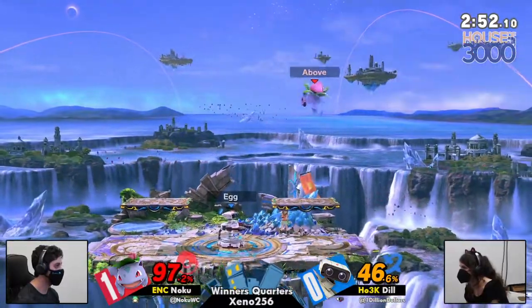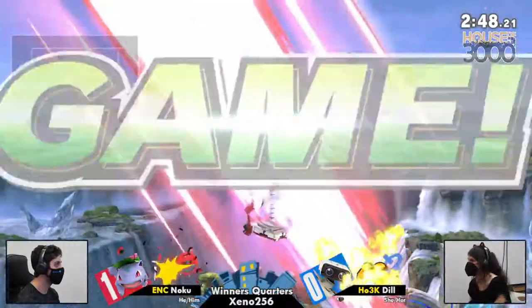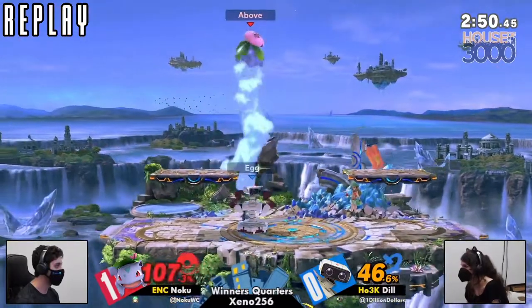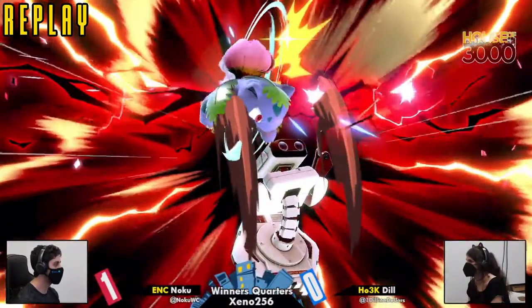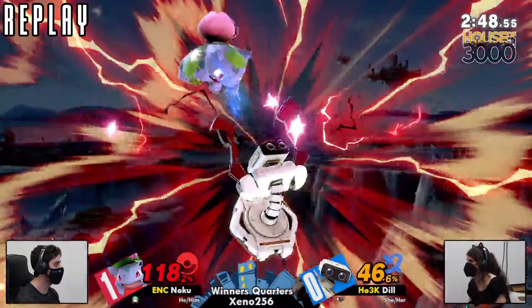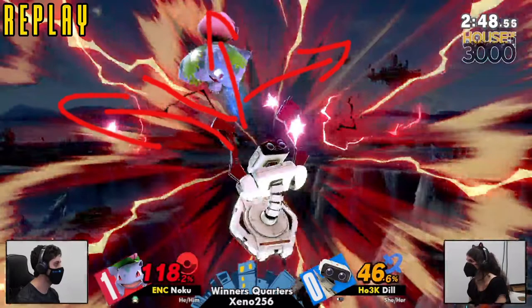Is she gonna get the red DI? Let's look at the DI line. Three Ricolas and I'm on one, bro. I think that was no DI — there's no spark. So that was bad DI. The DI line said he was holding this direction. Because if he had DI'd the other way, it would have sent around here. Rob up throw doesn't really send super high. So yeah, it was bad DI.